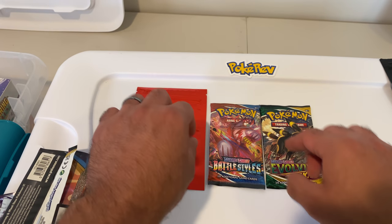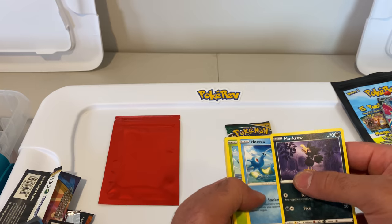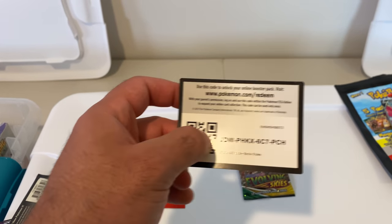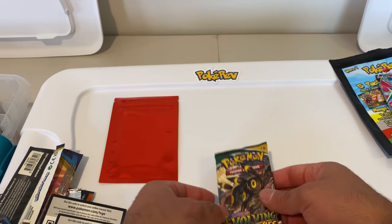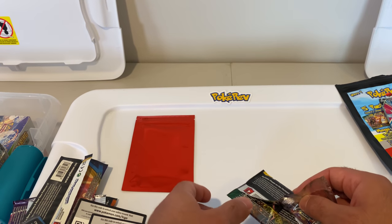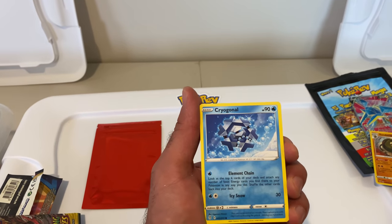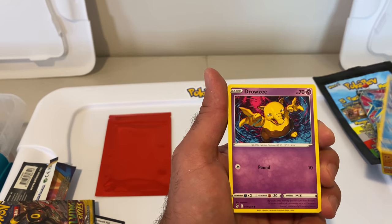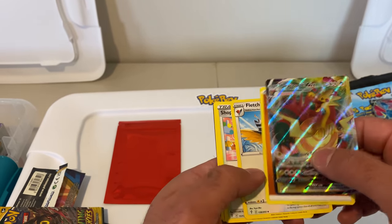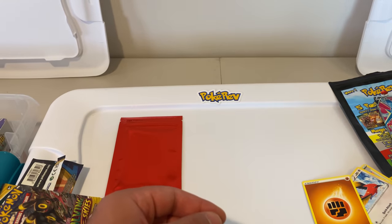Battle Styles, then Evolving Skies, and then we're going to see what we got in our red pack. Battle Styles — Lickitung, Electabuzz, and Slowbro. Let's do the Evolving Skies now. I can't wait to do a big opening — I might even open an entire case of these. Remember I said there's going to be 50 in a case? I might do a case live stream because that would take a while but it would be a ton of fun. Drowzee, Wishiwashi — let's go! Dracazolt VMAX — not even bad! We're actually doing pretty good. So we got the Dracazolt VMAX going in our pile of hits.